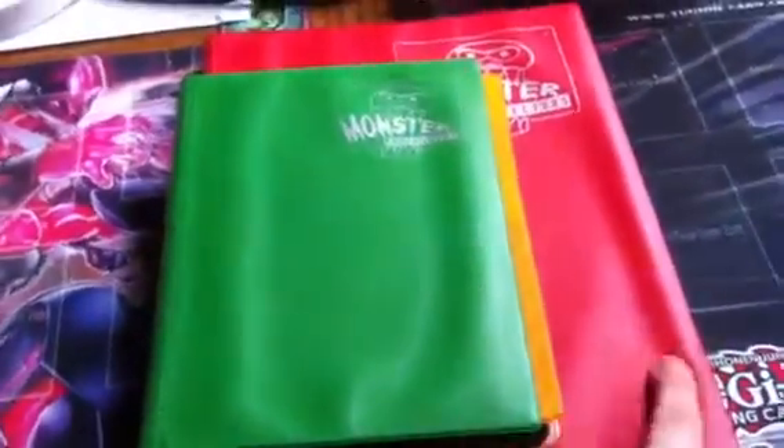We're going to go through his binder first. The red one has cheaper stuff, and my yellow one has the better stuff. So let's get through his binder.